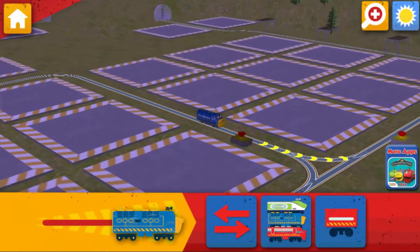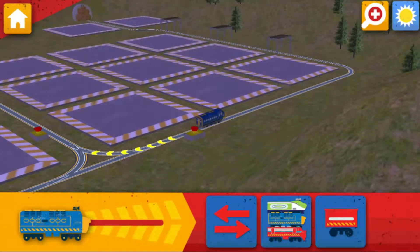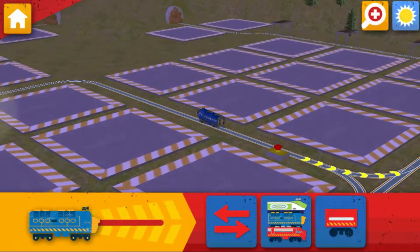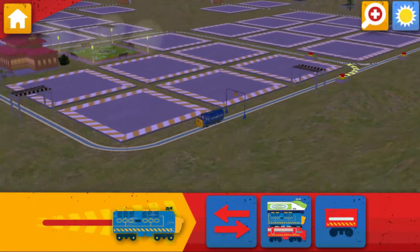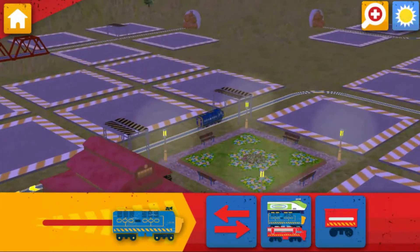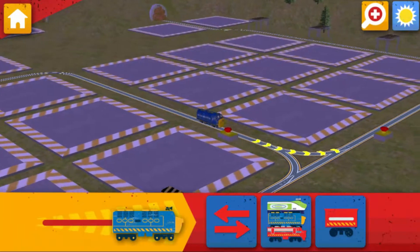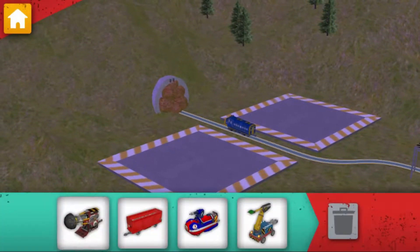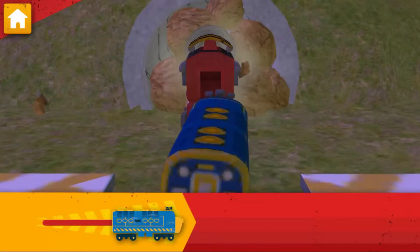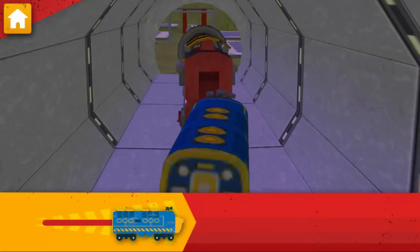Let's not rush things! The tunnel is blocked. Go to the mountain and drill through to clear the way. Wait for me! We need to drill through that rubble. Attach the drill to your chugger. Now, drive your chugger to clear that tunnel. Job done!